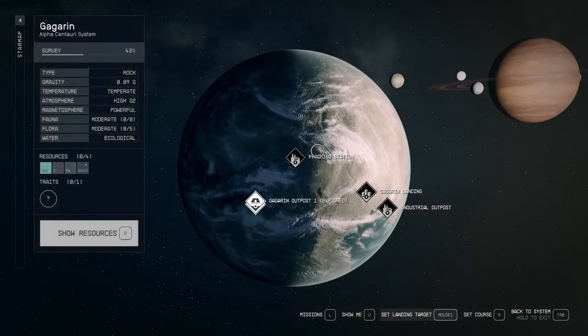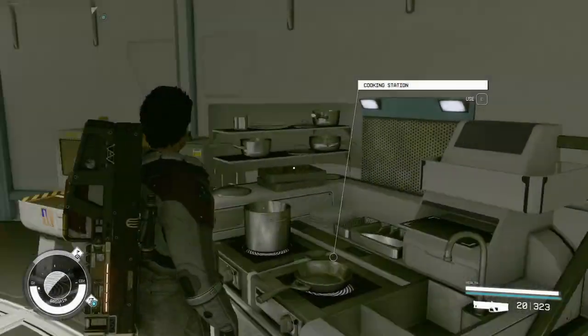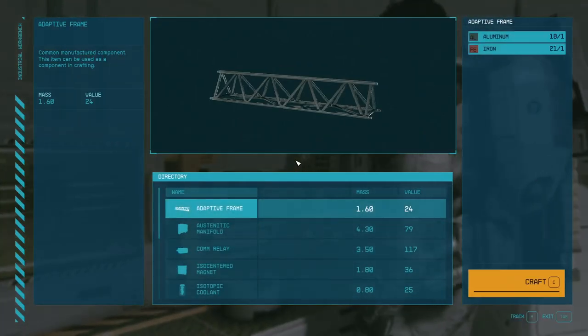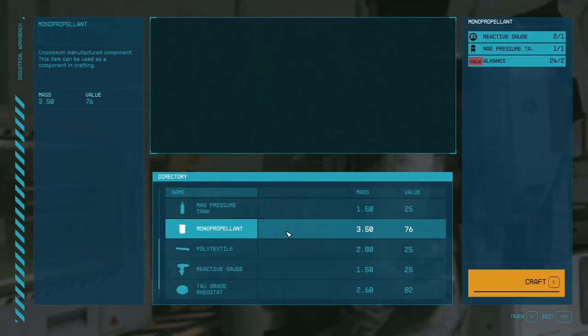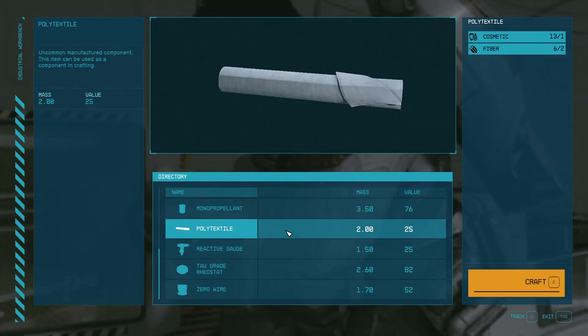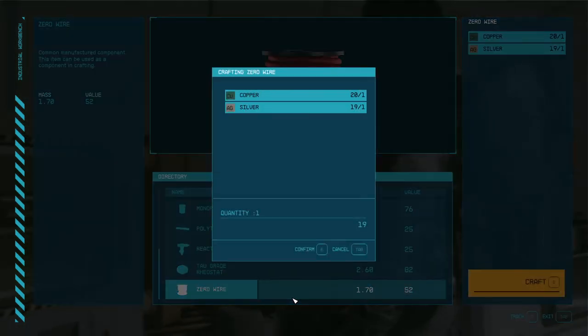Hello everyone and welcome back to Starview, where I've had a bit of an issue with my base, especially the landing of my ship near my base, and maybe one of you has an idea of how to fix that. I've also been exploring New Atlantis a little bit more and have discovered potentially what one commenter suggested was the hidden side to the city, and we'll get to that.